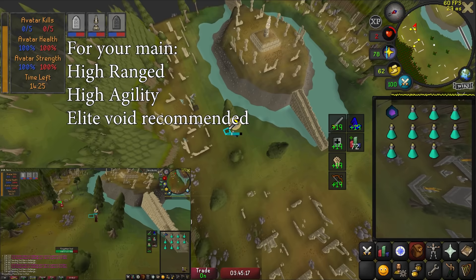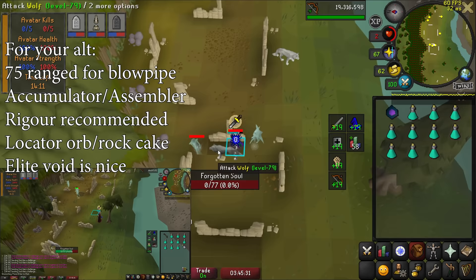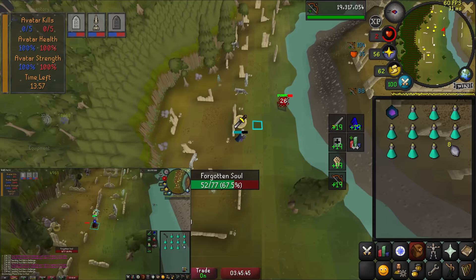The only stats you need on your main are high ranged and agility — nothing concrete. Having elite void unlocked is also helpful here. Your ult needs at least 75 range to wield a blowpipe, and ideally have rigor unlocked. Elite void is better than regular ranged armor on your ult as well, but it's also unnecessary. Having an assembler on your ult is handy as it will save you more ammo at Soul Wars, but an accumulator will work just fine — you're just going to lose a little bit of ammo. The hardest requirement is a locator orb from Dragon Slayer 2. You can technically use a dwarven rot cake, but it is a lot more annoying to use than an orb.